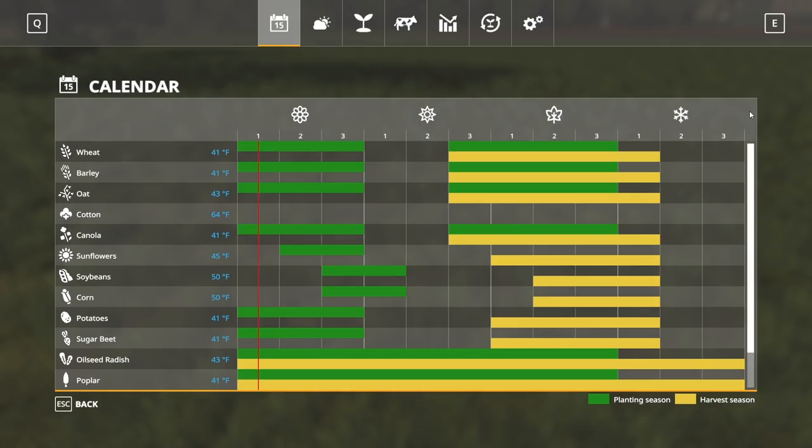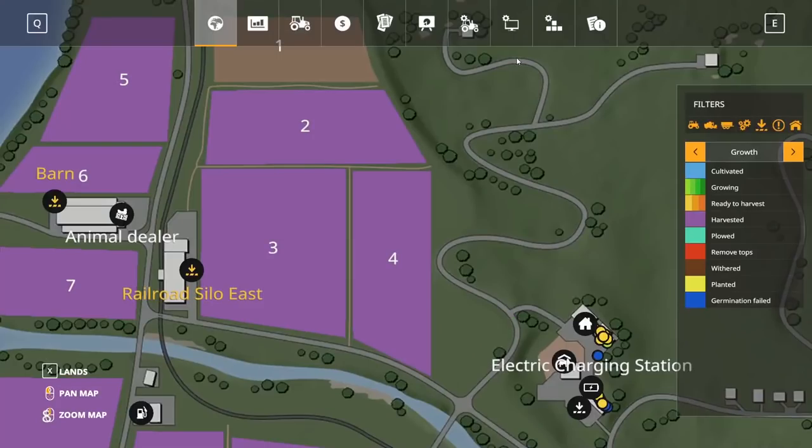There are three maturity levels for plants in seasons: planted, young, and mature. There's not a large number of different growing growth states like in base game — just those three states. So not all the shades of green in the map are going to show up. Sometimes wheat can get that nice golden dried-out look but not actually be ready to harvest yet in seasons — so you still need to check it. And sometimes it might take multiple days for one growth state, depending on season length and conditions.